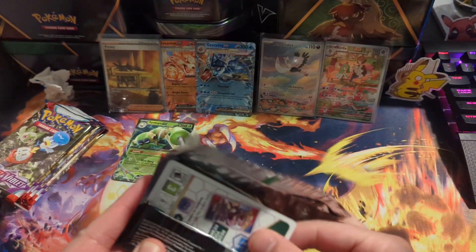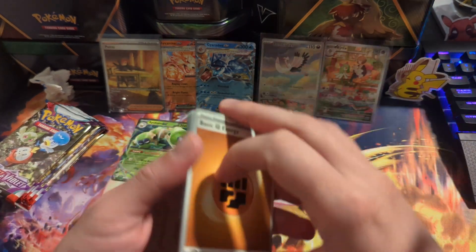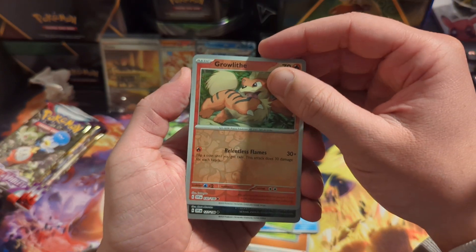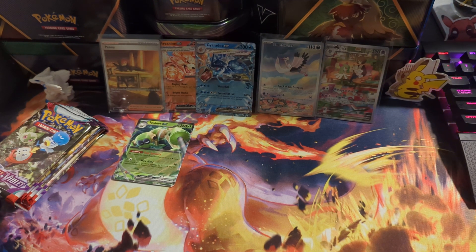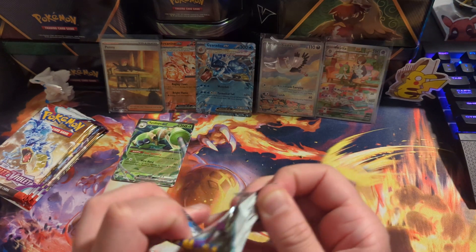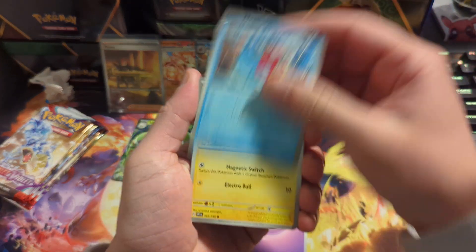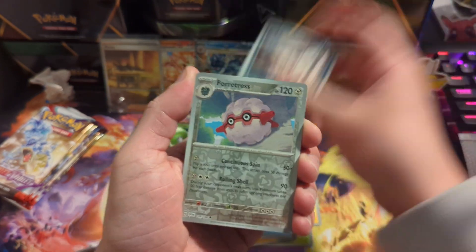The hits are crazy — I should have kept the hits from the other video to compare but I already put them away. Growlithe, Muk, and Meowscarada. We got about seven packs left. I wonder if we can get another illustration rare. Come on, give us one more illustration rare out of these seven packs. Pachirisu, Bombardier, Shuppet, and a Mamoswine.